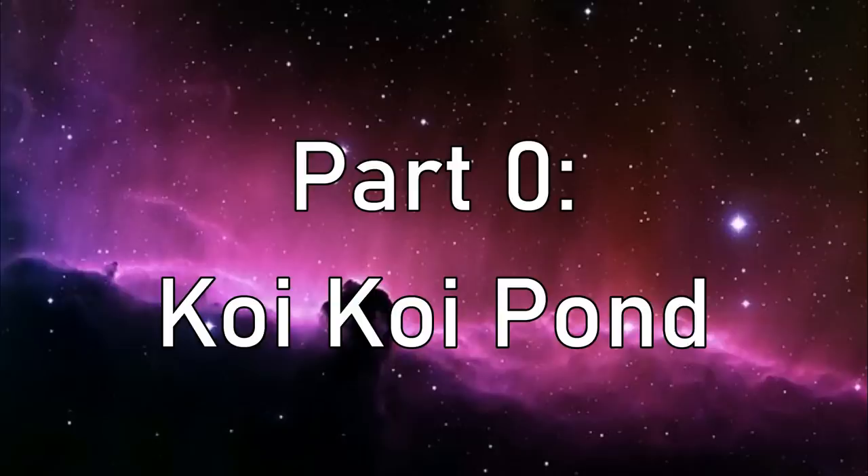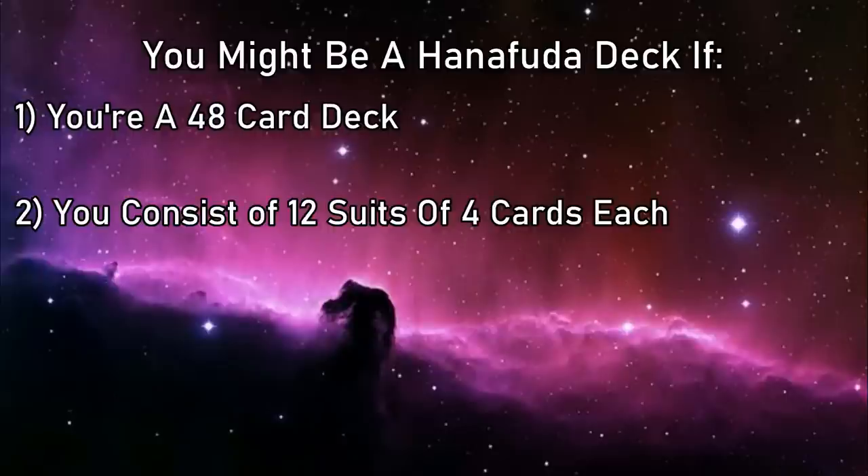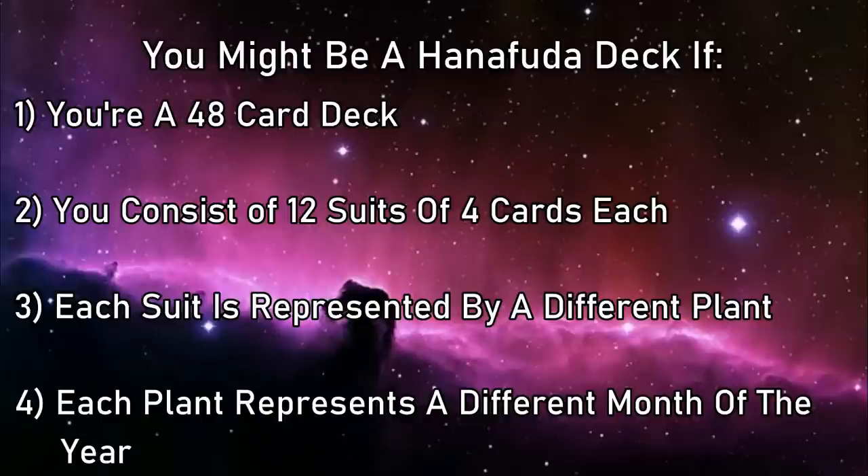So, what's the deal with Koi Koi? First we're going to have to know what a deck of Hanafuda cards consists of. It's a 48-card deck divided into 12 suits with 4 cards each. These suits all have a particular flower or plant theming, each of which represents one month of the year.